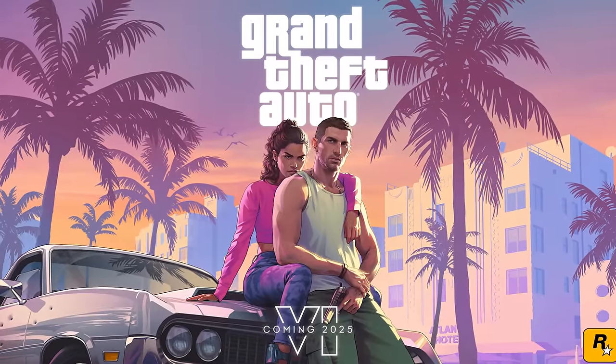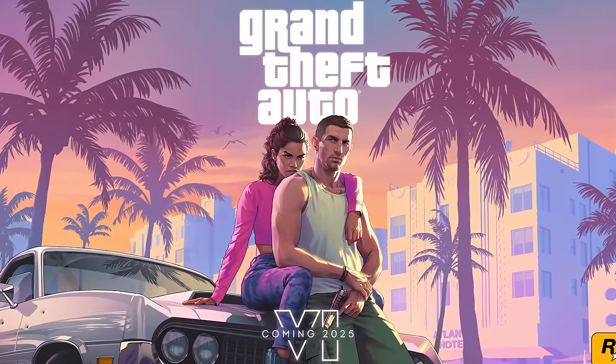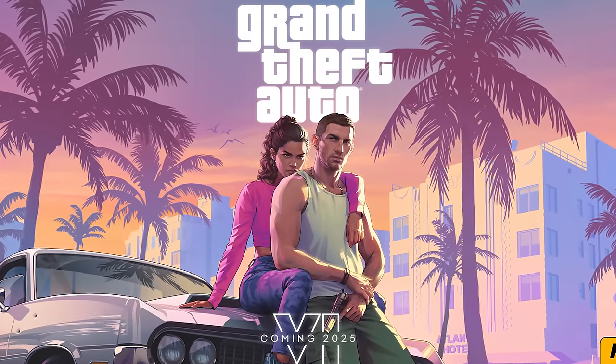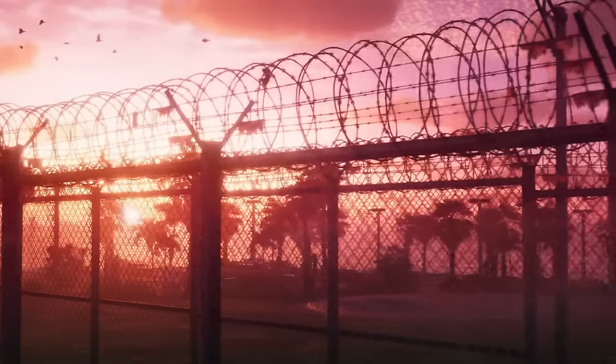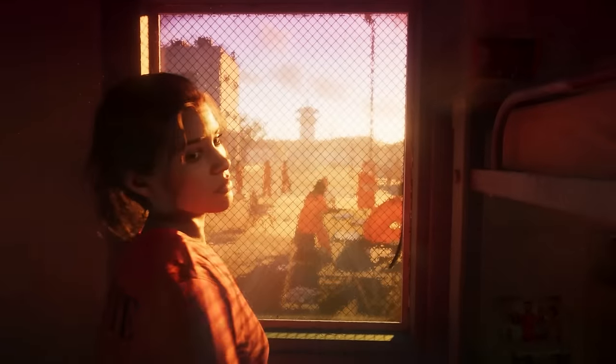Starting off by taking a look at the official GTA 6 concept art featuring Jason and Lucia — if you take a closer look at Lucia's ankle, you can see she's actually wearing an ankle monitor or ankle bracelet. As we know, Lucia does start out GTA 6 in prison.